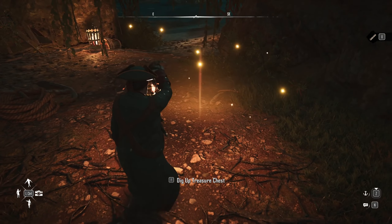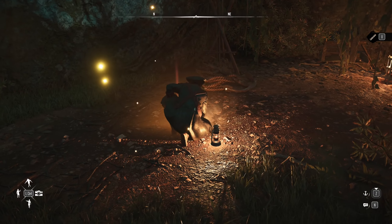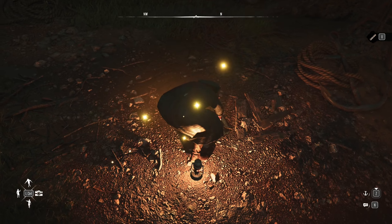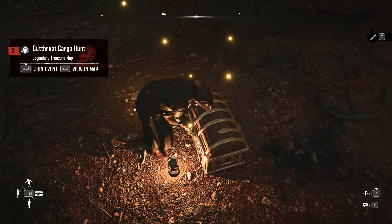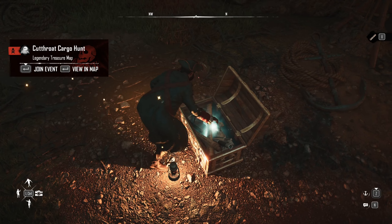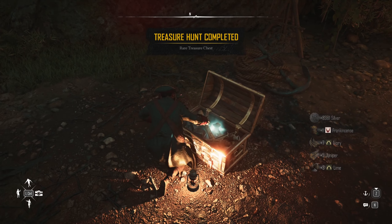Then you should get an option to dig up the treasure chest. Just hit that option, your guy's going to dig up the chest, and you're going to see what sweet rewards you got. There is a large variance of treasure depending on the treasure map level — I think it's all kind of based off your level and the enemy you got it from. From this one we get 83,000 silver, not too bad, and some resources.